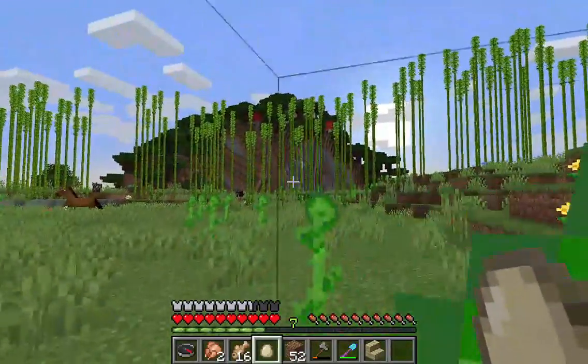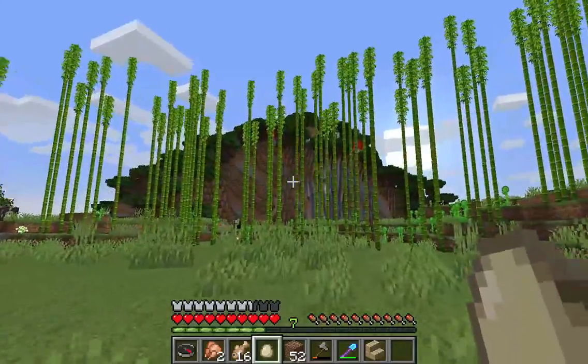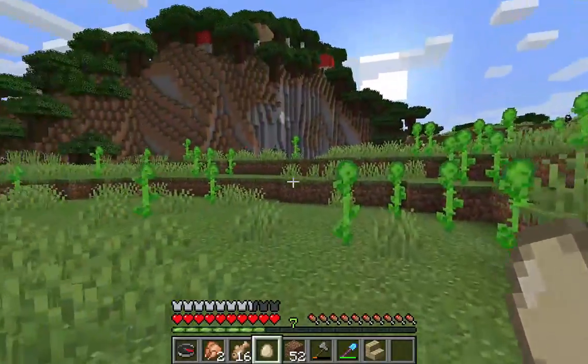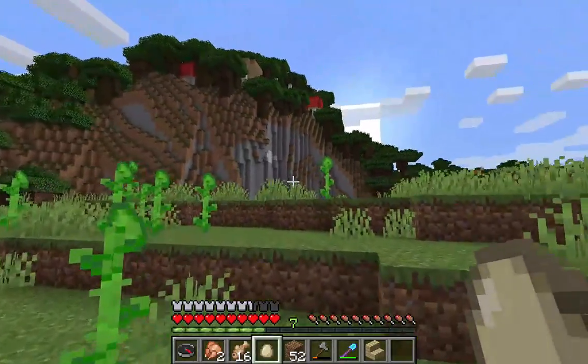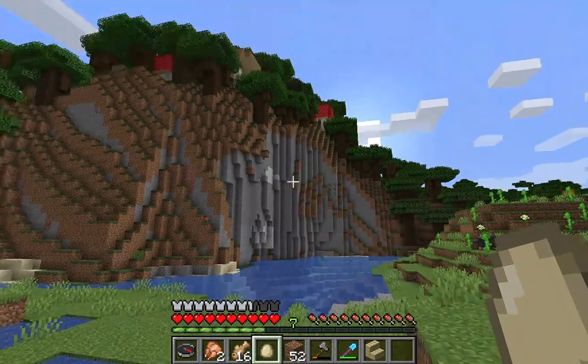There's this beautiful house up on this hill — on this mountain. These are all our bamboo farm, kind of. I do like bamboo; I would like to maybe build a house with some of that material. It's a pretty little river lake.